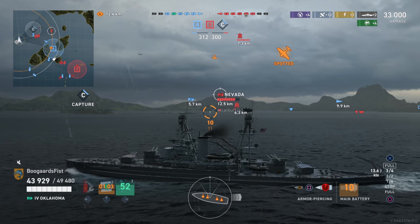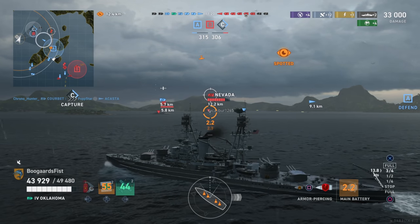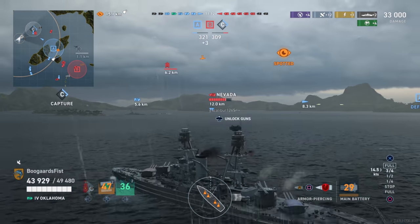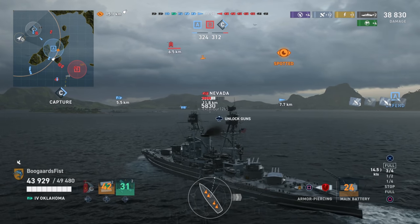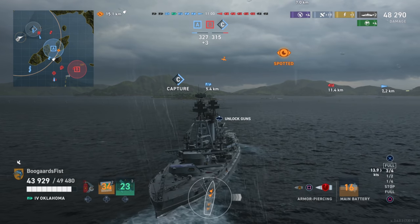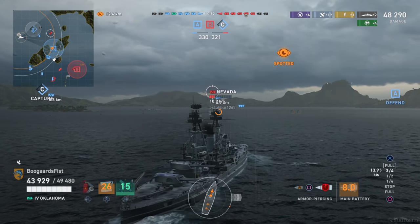I'm turning in again — a risky play — but note the Nevada had the blue battleship between us and they were actively fighting. The Nevada is lower health, so the odds of him noticing my turn in the background are low. And even if he did notice, he should prefer to kill the Coeur Bait to the left — lower health, closer range. Both of those elevate priority. When deciding which battleship to shoot, prioritize low health ones and closer ones, since they're more accurate and more dangerous.